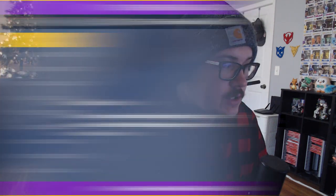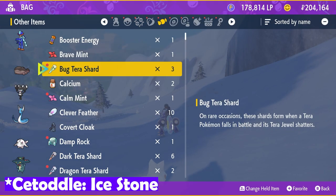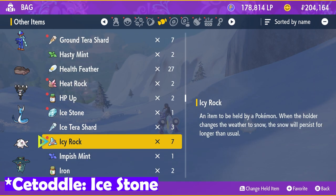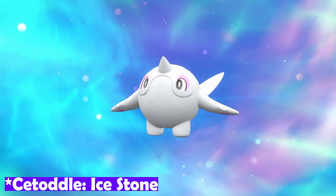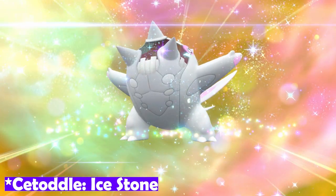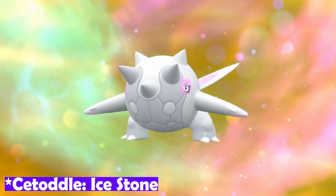Let's start with all of our stone evolution Pokemon. Stones are very easy to acquire in this game, so these are pretty easy to get. First up we have Crabominable — you can find Cetoddle on the ice mountain and it evolves through an Ice Stone. Ice Stones can be found anywhere throughout the ice mountain; they're a random drop you can get from using the Let's Go feature or from picking up random items on the ground.